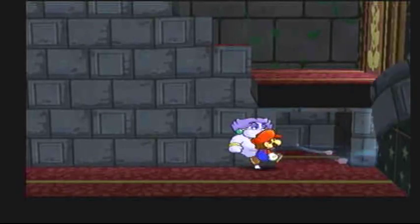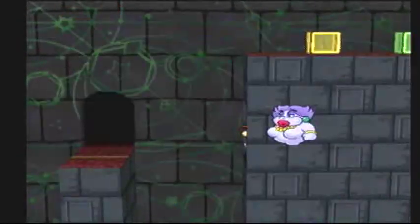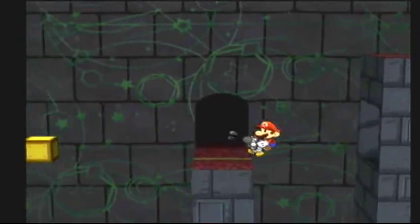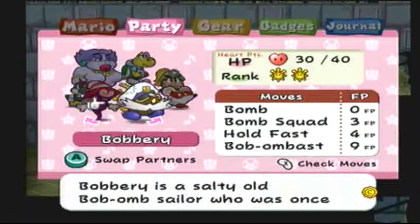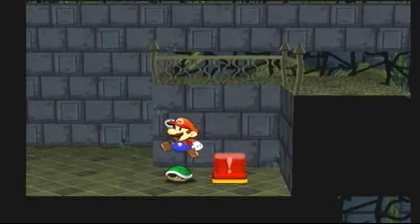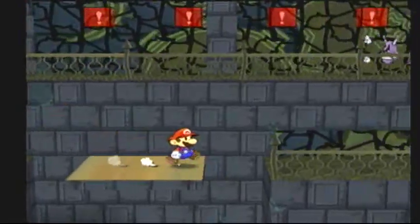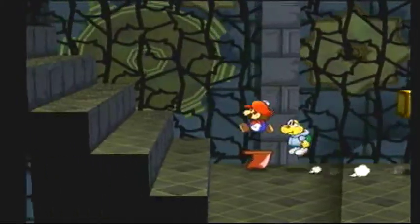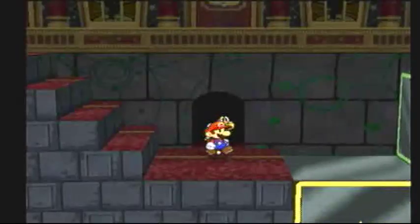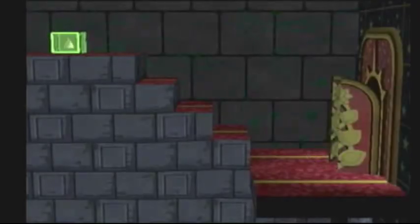I'm going to have to blow this out so we can get the secret passage. This maze is going to basically incorporate all of our partners, except for Jumbella — it's basically to test and see if you know how to use your partners. Yesterday I didn't upload anything because I was dead tired from having a really bad night's sleep, so I apologize for that.